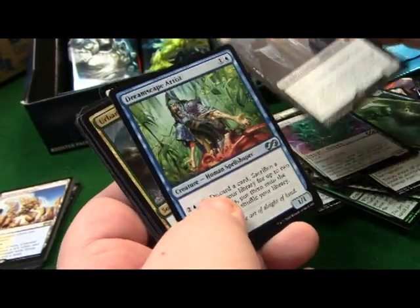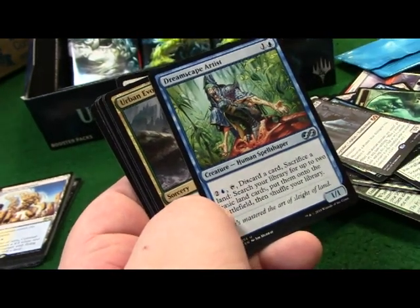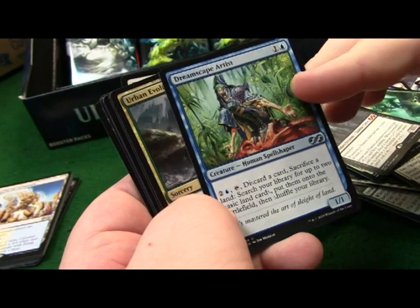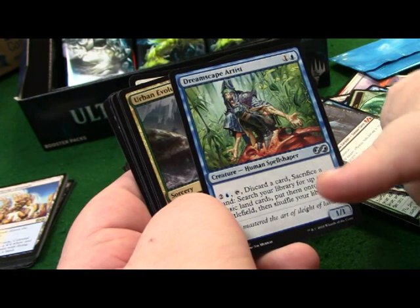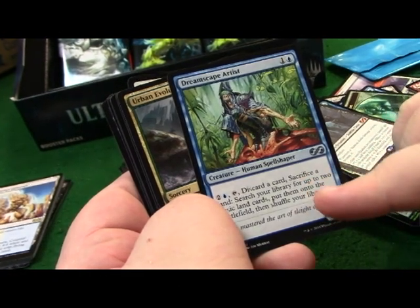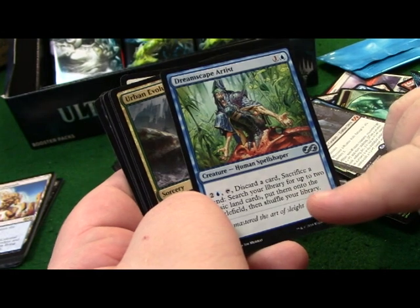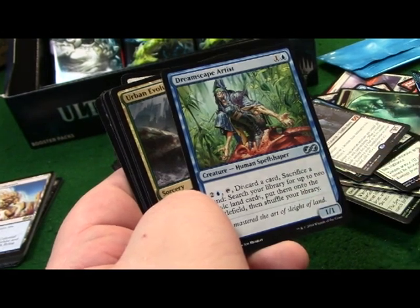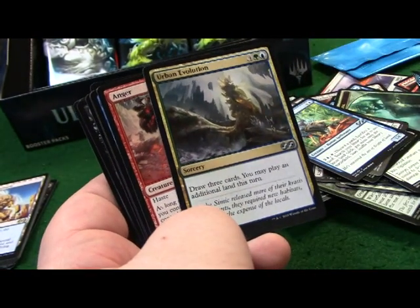Dreamscape Artist - I know you like playing blue and this is going to speed up blue decks. For three, tap, discard a card, sacrifice a land, search your library for up to two basic land cards, put them onto the battlefield, and shuffle your library. Let's just speed it up.